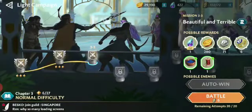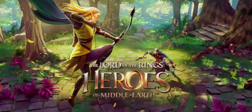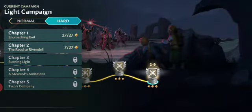This is a light side mission — you go to the chapter menu and select hard mode. This is normal mode, and you press here to switch to hard mode. That's what I want to show you.